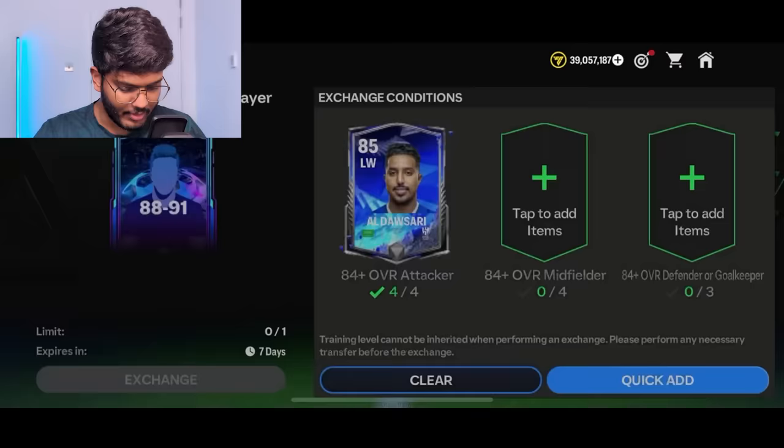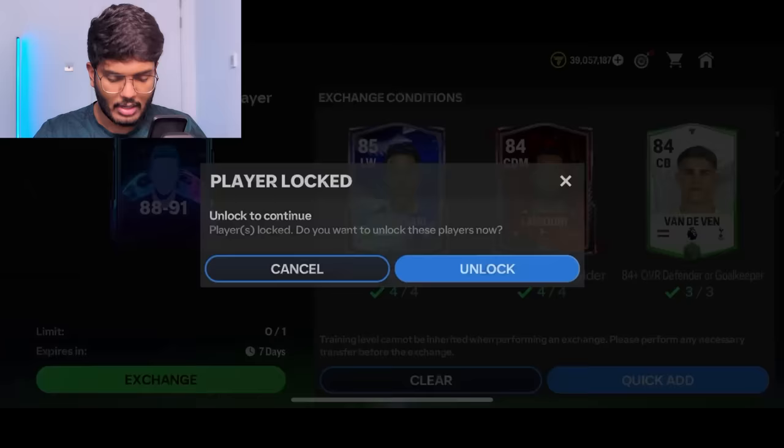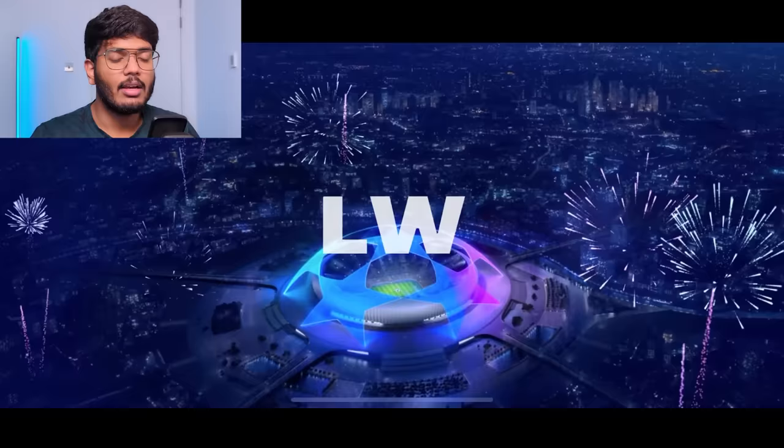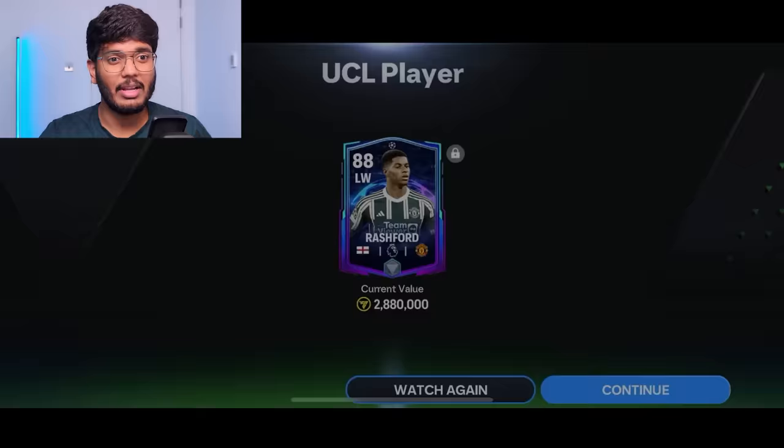I like the team of the week card design — looks nice. We also have these exchange packs to complete: four attackers and four midfielders needed. Champions League exchange — England left wing, Rashford! His price dropped probably after the draw versus Galatasaray, that's why he's cheap. Also completing this 84-to-89 rated exchange, hoping for expensive pulls.